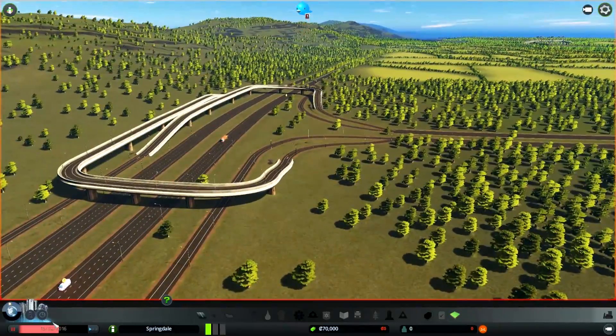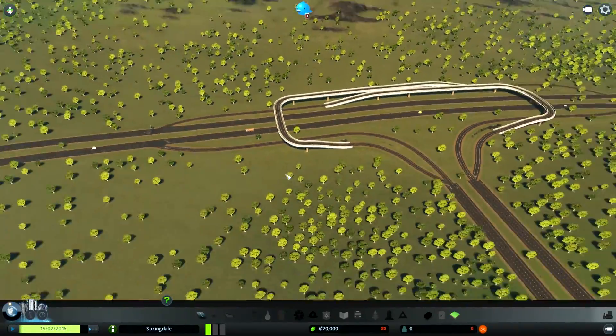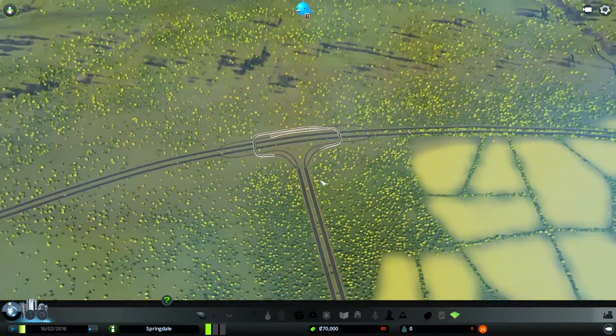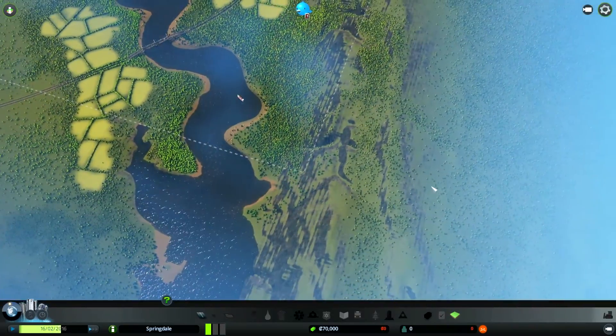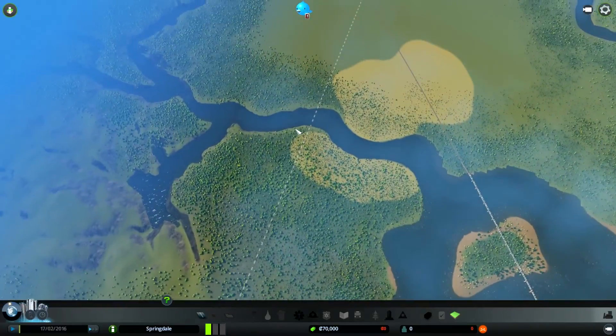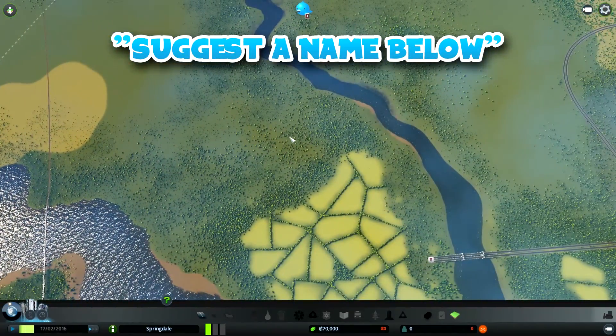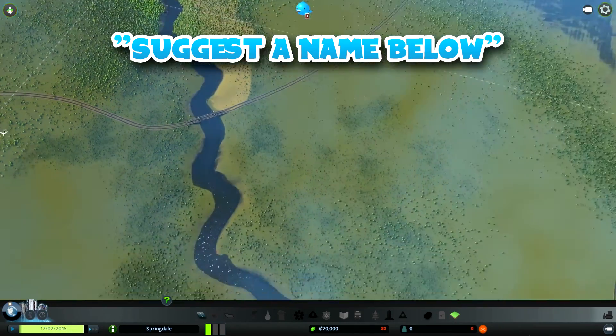Oh my god, this is beautiful! I haven't seen this yet — this is some crazy looking junction, it's massive. I'm playing on a really nice custom map; this isn't part of the game, it was made by someone on Steam — I'll put the link in the description below. I want you guys to come up with a name for this city so I don't have to, because I'll just call it Whiteberg or something-berg again.